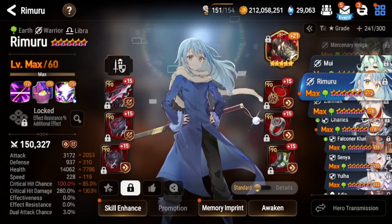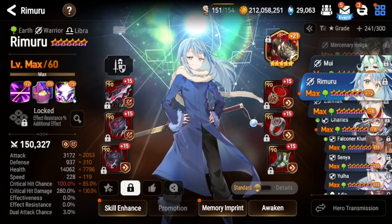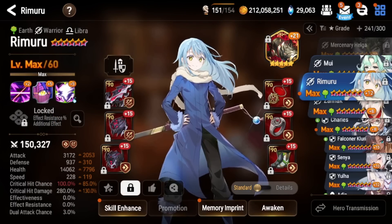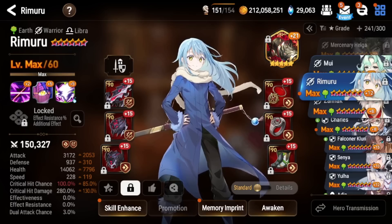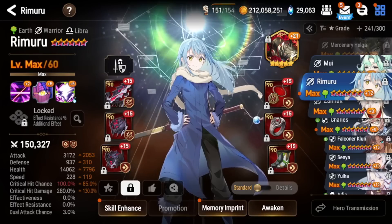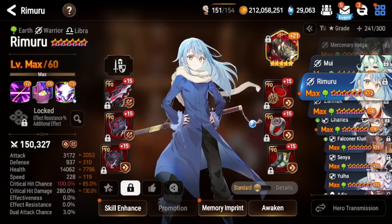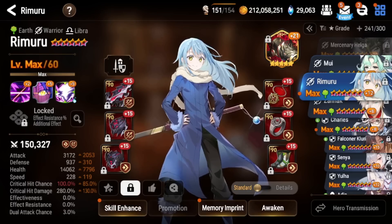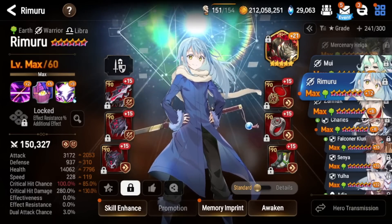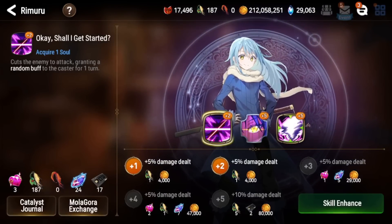Damage Rimuru is great for nuking a high-priority target at the start of battle, especially against ice units. However, damage Rimuru isn't as flexible as tank Rimuru — in longer fights, tank Rimuru does more because he can get more S3s, S2s, and S1 buff cycles off. Damage Rimuru is great for guild wars offense and aggressive draft styles. Tank Rimuru is more popular nowadays, especially on defense teams, and can counter cleave where damage Rimuru might just get one-shot. Overall, I recommend tank build if you can manage it.